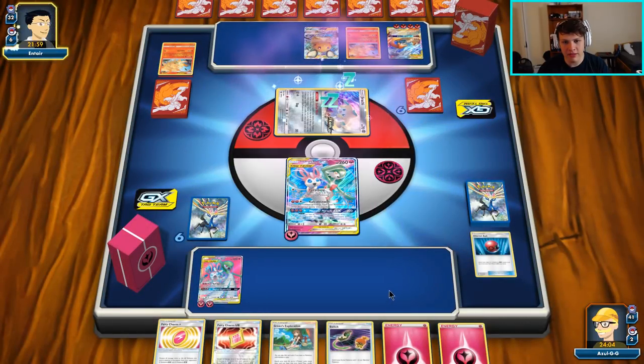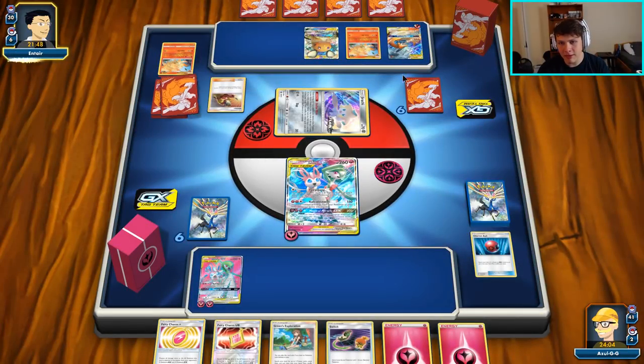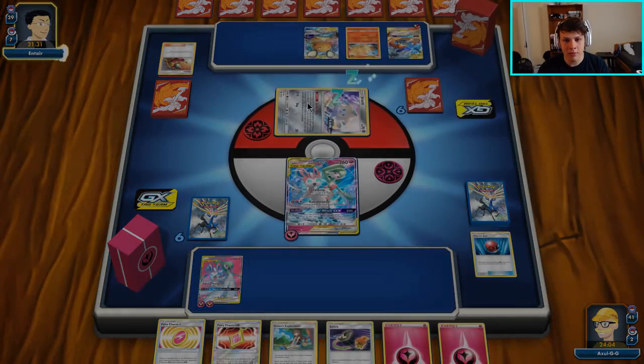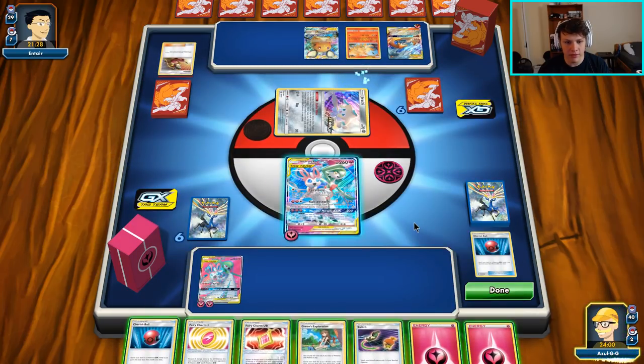If we had gotten a Power Plant with our first Greens we might have stopped them, but this deck plays a lot of stadiums so early Power Plants aren't usually that effective. We do play four Power Plant though, so may as well try to be aggressive early — but if we'd done that we wouldn't have had a supporter for this turn, so Greens is probably safer. They got the Welder for two. If they didn't get a Switch card, we can attack the Jirachi next turn and then try to take away their hand a little later. We could go for the Ninetales knockout but that feels greedy.